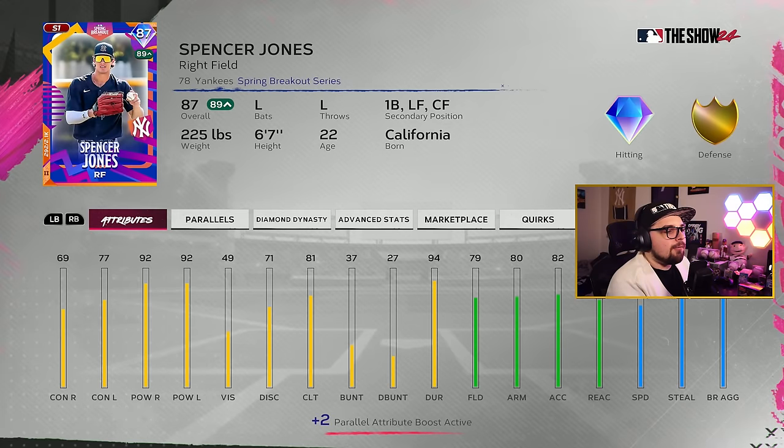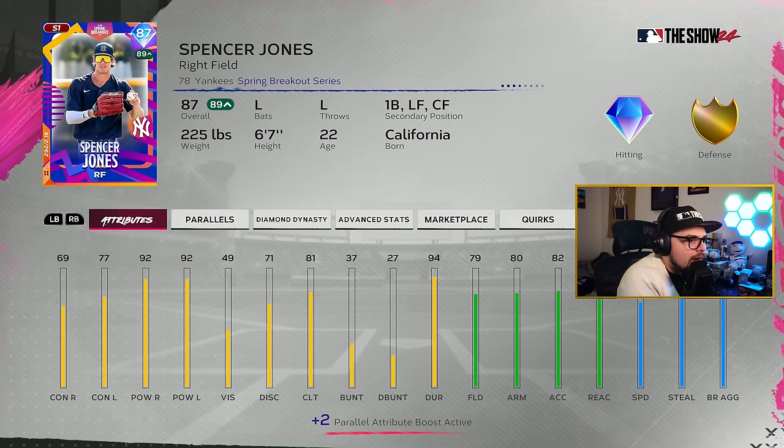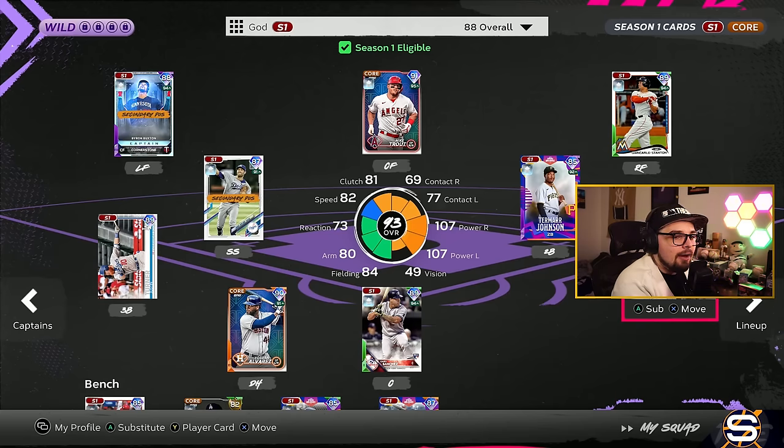First base gets a little interesting for me, because I have Spencer Jones. I have loved this card — high power, gets good enough on the fielding because he also gets the Buxton boost. And honestly, he's pretty okay in the outfield too. First base is a very solid spot to play him. He just has the five tools, I like his swing, and you could get him for about 15k right now, which is not bad.